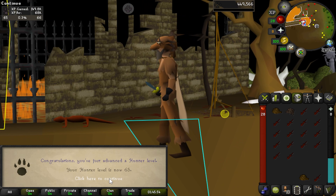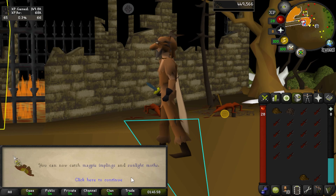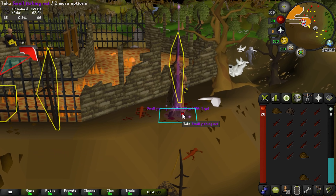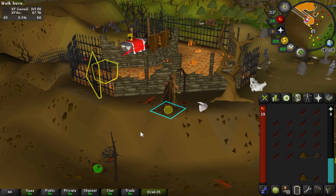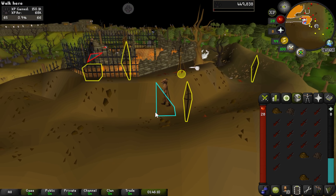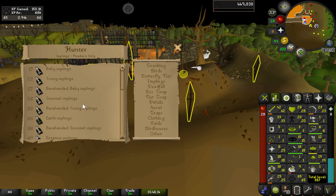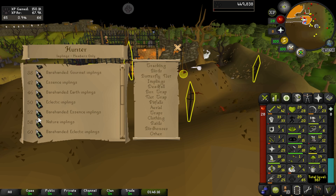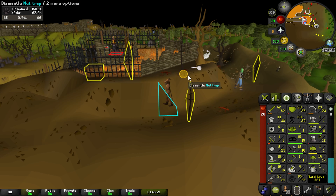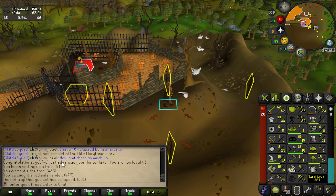Speaking of magpie implings, we just got 65 Hunter. I know that was a pretty big jump, but I don't think you all wanted to watch me catch salamanders for six levels. I also got the spotted cape and dark kebbit gloves while doing the kebbits, because those reduce some of my weight and also fill a glove slot and a cape slot we didn't have before. So we're going to go catch some implings now and hopefully get some upgrades. You get to see me fight some bots for magpie implings — really fun.